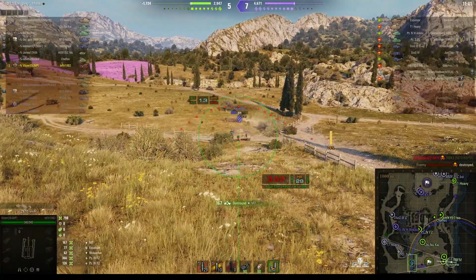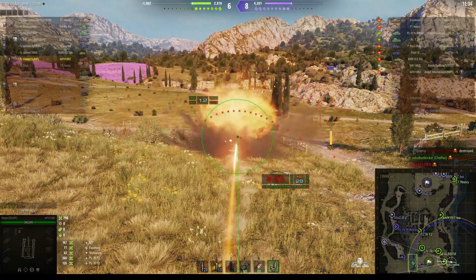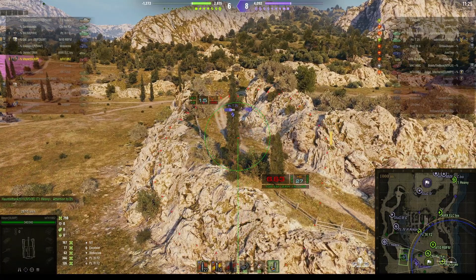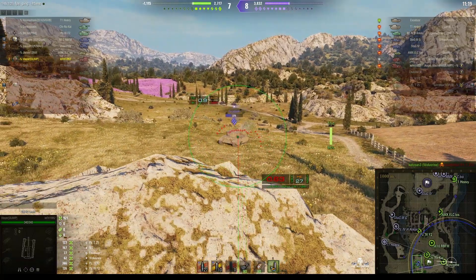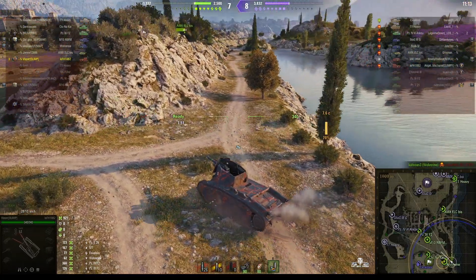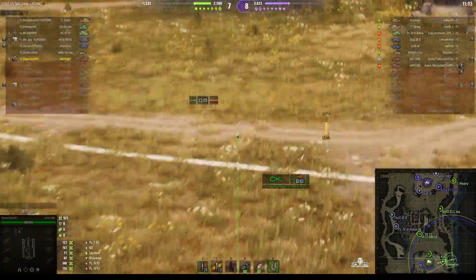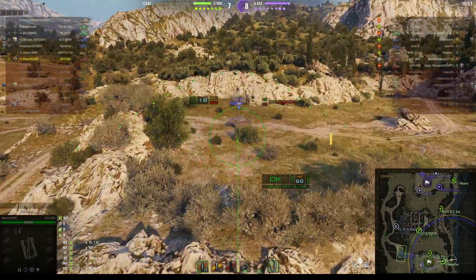He got revenge — the M7 got deleted with that shot, hitting 167 hit points. We can't see the target at the moment because we don't have anybody up on the plateau, but there's a Wolverine nearby. The lights have already been spotted and gone, so now we've got the Excelsior, but he might hide behind that rock. There's also an arty round coming in after our Wolverine, so he's going to have to change position and get behind the rock to be safe.